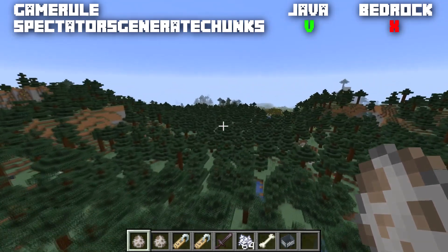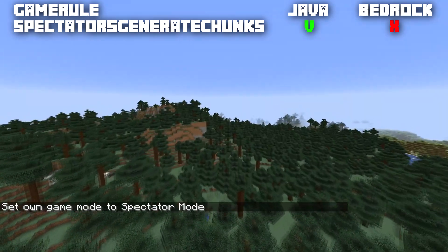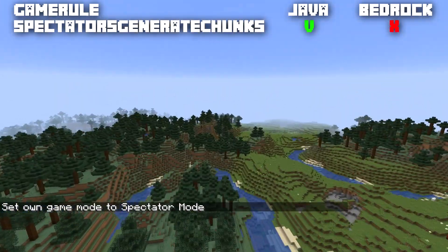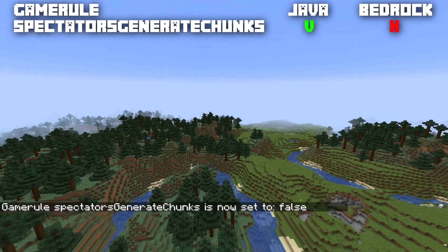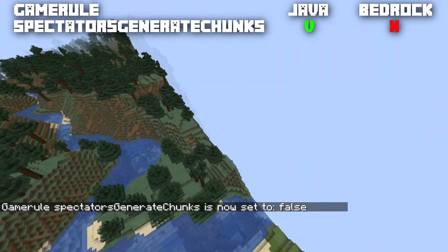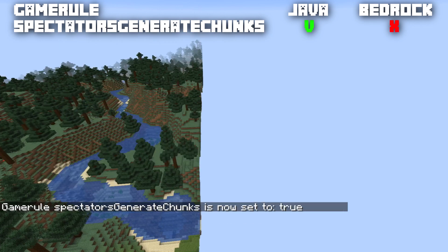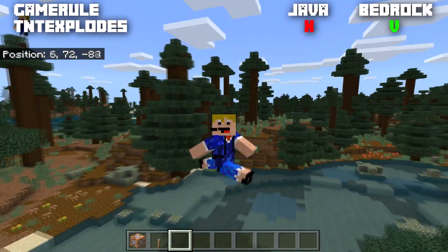The Java-exclusive game rule spectatorsGenerateChunks is normally set to true. In spectator mode, flying out causes new chunks to generate. When set to false, flying out no longer generates any new chunks. Set it back to true and all the chunks immediately start generating.